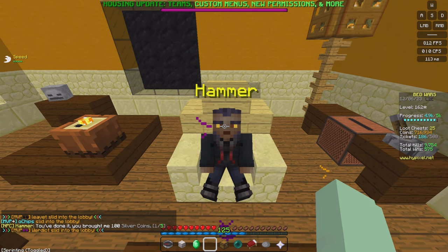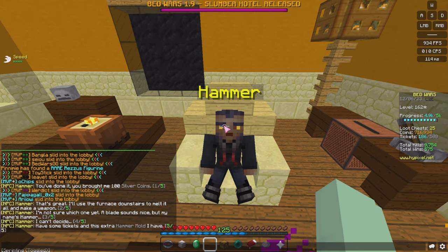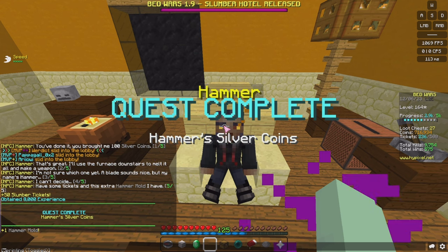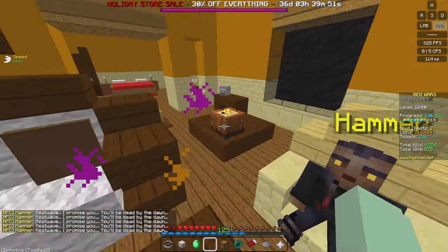'About a hundred silver coins should do - I'll pay you back, I promise.' If you already have 100 silver coins from previous games, click on Hammer and give them to him. He says: 'You've done it! I'll use the furnace downstairs to melt it all and make a weapon - a blade sounds nice but my name's Hammer, I can't decide. Have some tickets and this extra hammer mold.' You get 50 slumber tickets and 8,000 Bedwars XP.